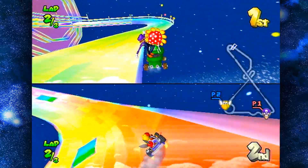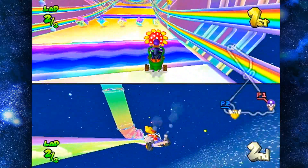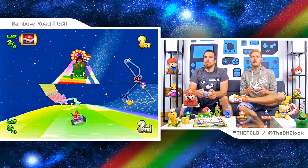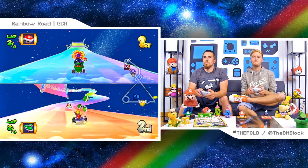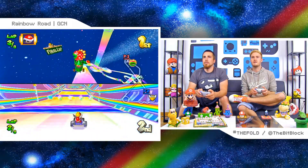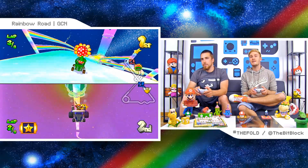So Waluigi gets bombs. Petey Piranha can get any of the specials. Paratroopa can get triple shells. I feel like I'm moving at an unbelievably fast speed — I can't control it. This game does feel faster than all of the others, at least the other console games. I got two red shells. Good thing you're behind me. Final lap! Said Lakitu. A lot of people say Lakitu. It's not Lakitu, it's Lakitu.